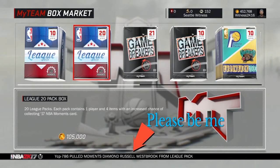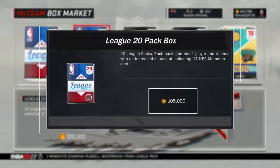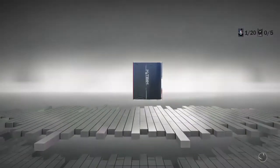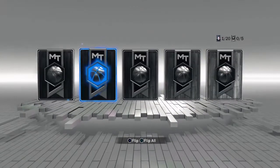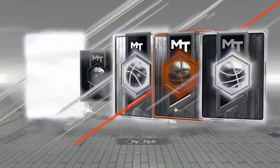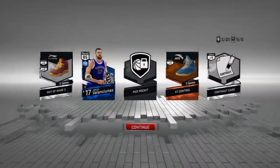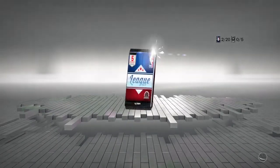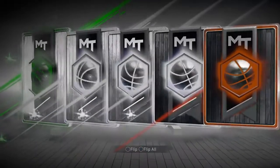We have 450,000 VC to open, so we'll be able to open around 4 of these boxes. I'm crossing my fingers hoping we can pull this Diamond Westbrook. I also want that Devin Booker — it would be a dope card. Oh, I thought we had a diamond straight off the bat, but it's going to be a cheesy Jonas Valanciunas. I don't want that. I want that Westbrook so freaking bad.